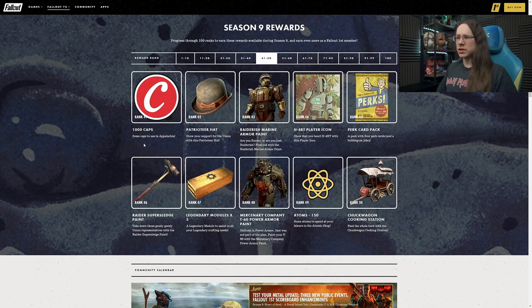Ranks 41 through 50: there's some cool stuff here. A thousand caps at Rank 41 - always nice to have but not particularly exciting. The Patrioteer hat is our first item of clothing at Rank 42. It's kind of leading into the arrival of The Pitt, which will be in September. Kind of got a union-vibed, almost a bowler hat but not quite. It certainly looks beaten up - I can see some people rocking that, though I don't think it's for me.